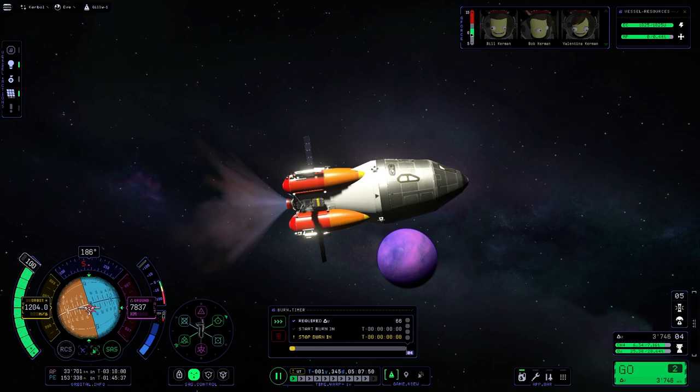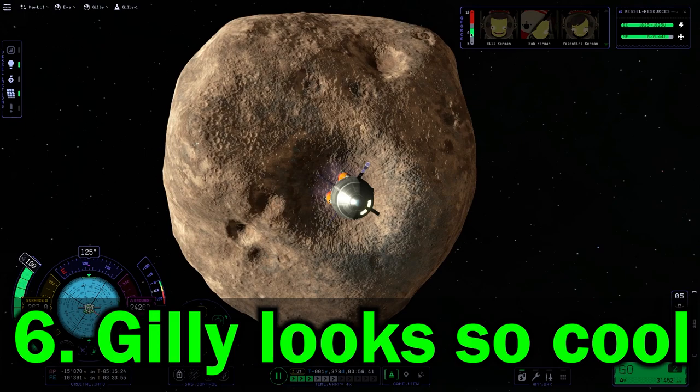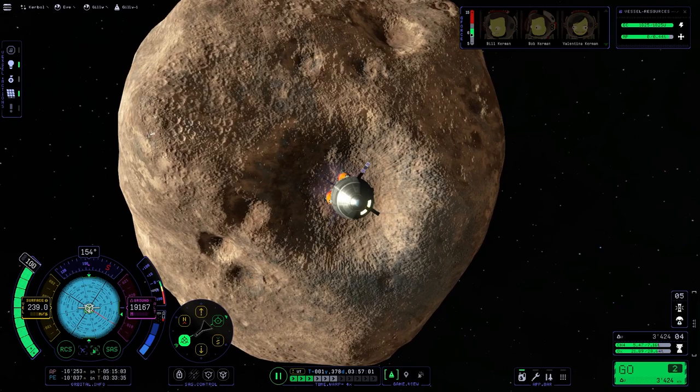For the next reason, reason number 6, we have to get to Ghillie — and here we are. As you can see in the background, Ghillie looks amazing. The glow-up of Ghillie is probably one of the best in KSP overall.